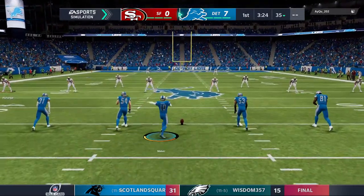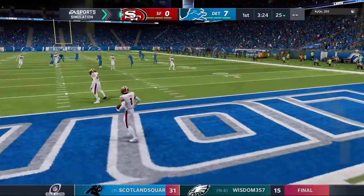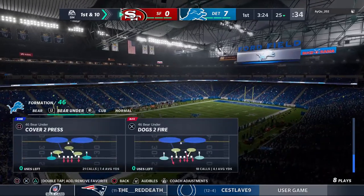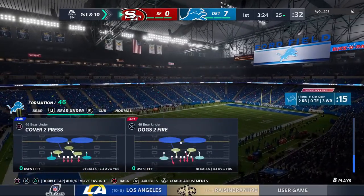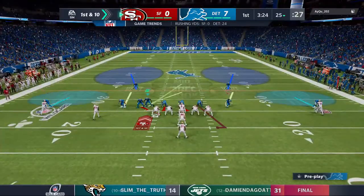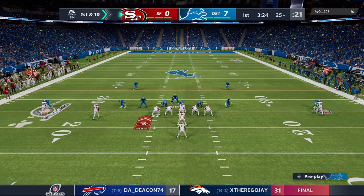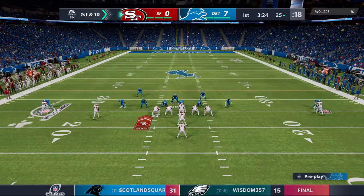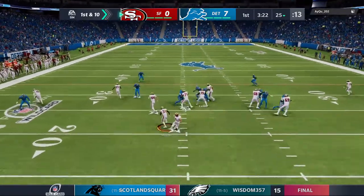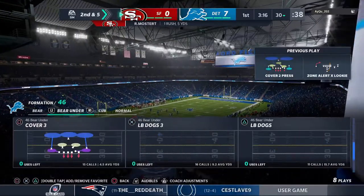Following the touchdown, Maher kicks it away. A fair catch is signaled and taken successfully. The Niners take over first and 10 at their own 25-yard line. The 49er offense set to get this drive underway — they've been a come-from-behind team all year and will need to do it again as they trail early in this wild-card game. They'll run for the first time with Raheem Mostert — five yards on the carry, good pickup on first down, bringing up second and five at the 30-yard line.